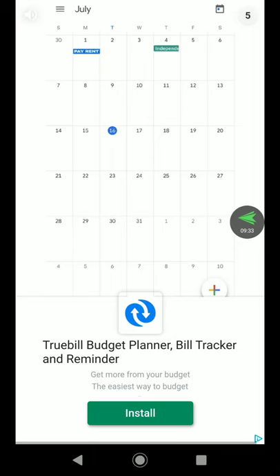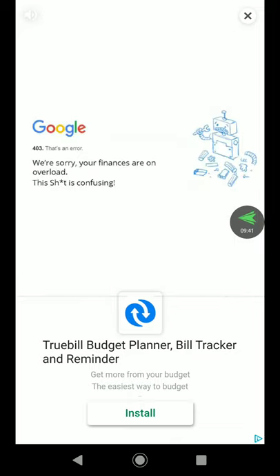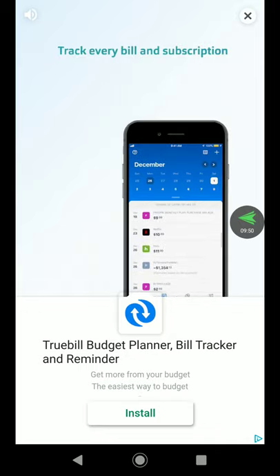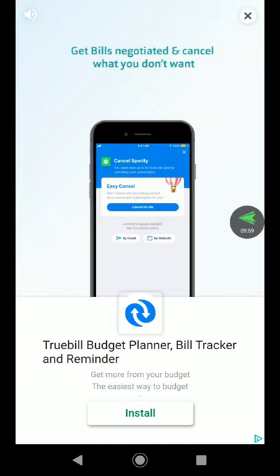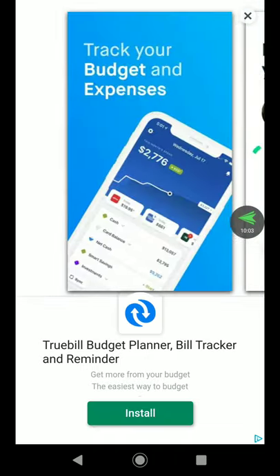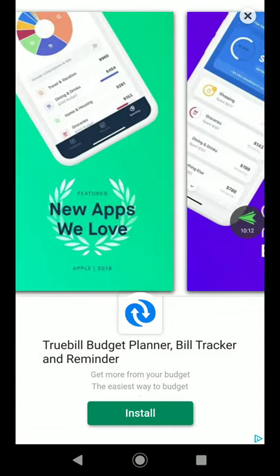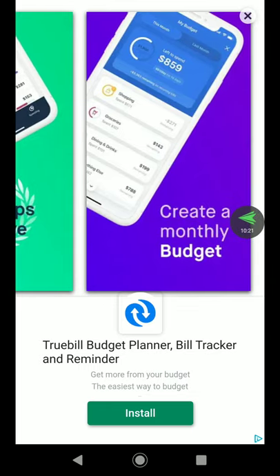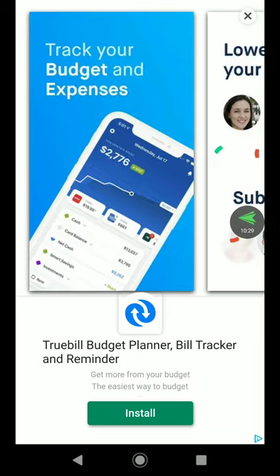Oh, I actually have this app right here — Truebill. That's not a bad app at all. It actually controls your finances for real. It tells you what bill is due next, tracks your money, tells you how much you've spent. It says 'track your budget and expenses' and 'lower your bills' — it actually lowers your bills for you, believe it or not. It's a pretty cool app. You do need to put in your personal information, but they're not going to hack you. You can create a monthly budget, a savings plan, or vacation savings.